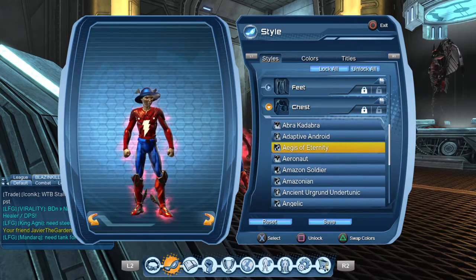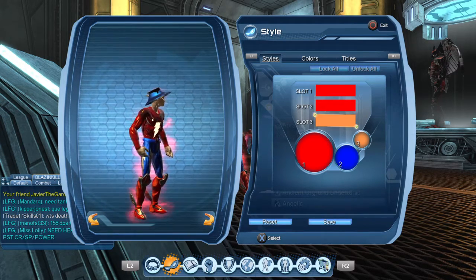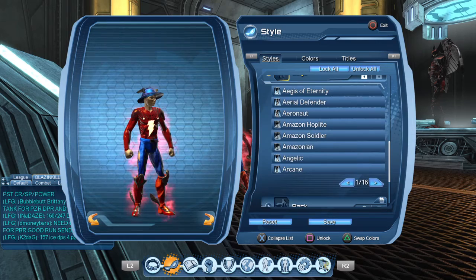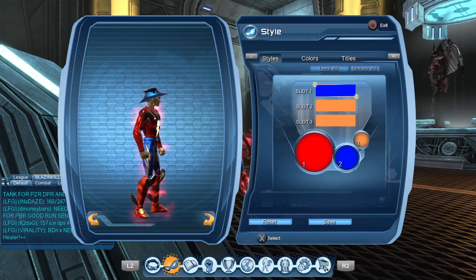Chest is Ages of Eternity, though I think Shock Jock would actually be better. I don't have Shock Jock — I don't really buy styles from the vendors because it's just a waste. I'll probably get it from the eight-player or something. Legs are Electric, and I think there's a Shock Jock option for that too, I'm not sure.